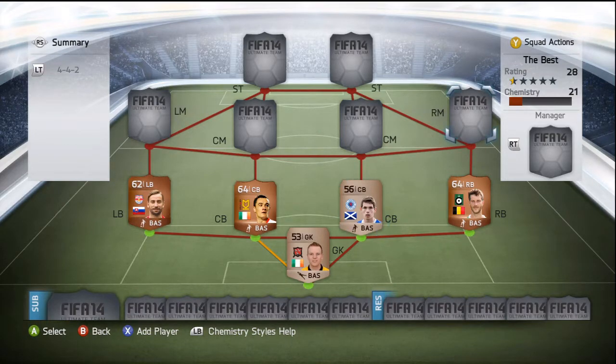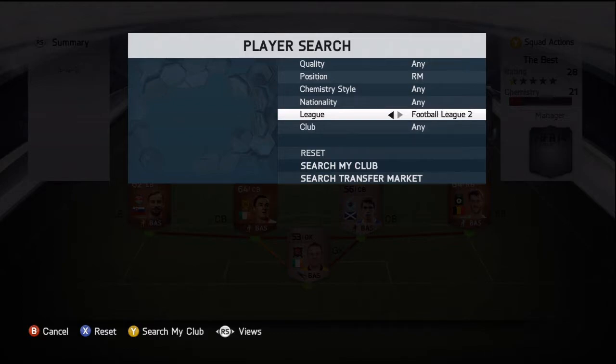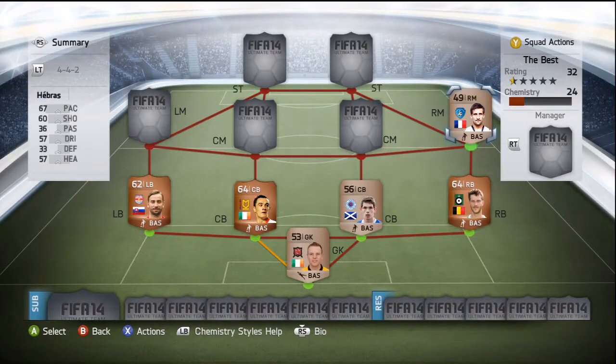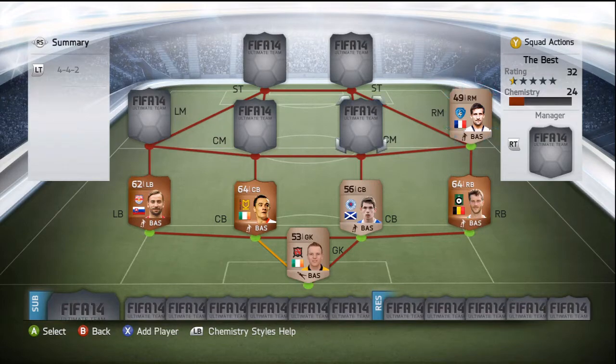In the right midfield position, this is quite a weird card because he is one of the joint best bronze finishers in the game. Could this be the best 49-rated card you ever see? It goes by the name of Hebrus and he's got 74 finishing. He'll probably be more suited in the striker position, but EA decided to give him a right mid position with 49 overall. I don't understand how he's 49 rated — 74 finishing is unbelievable. Still better than a few golds and silvers. Bloody Nora.